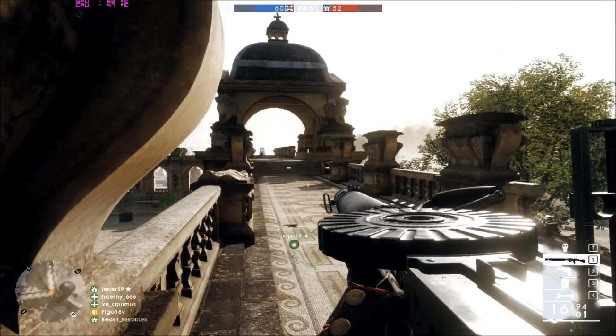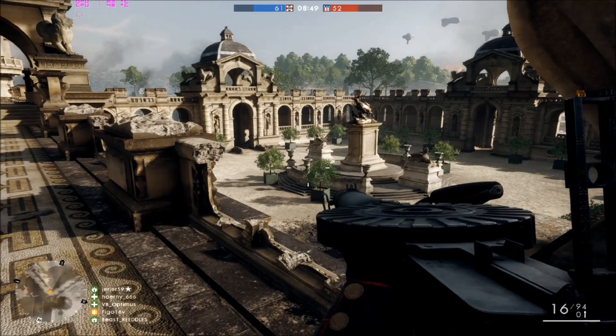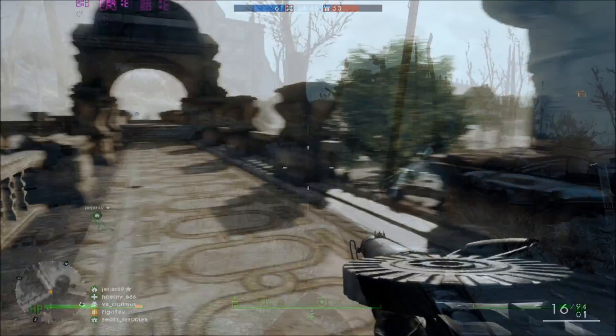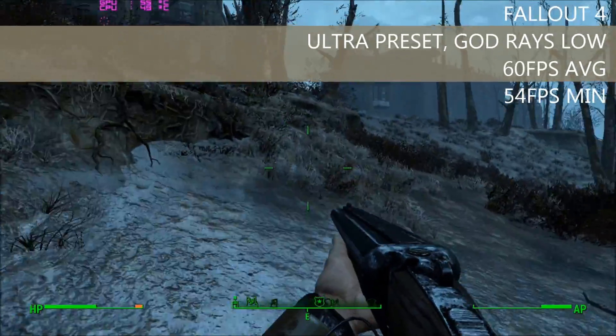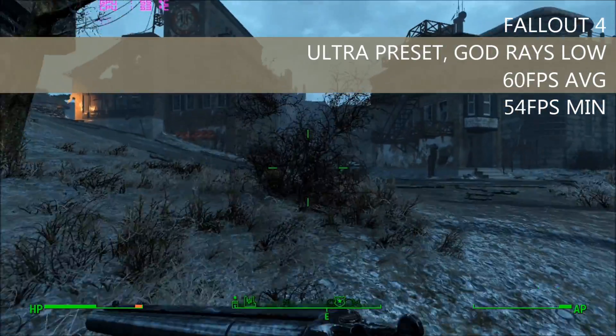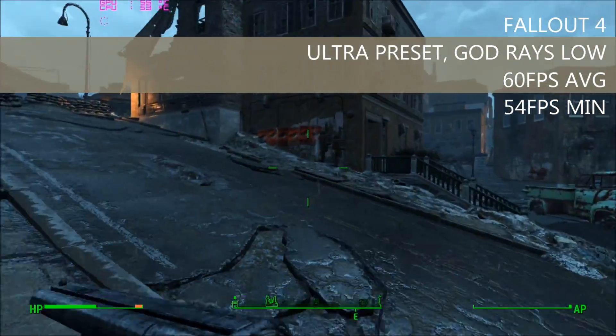The benchmarks we're going to be running on each of these games will be at 1080p and the settings will be indicated in the corner of the video. The first game tested was Fallout 4 — we tested this on the Ultra preset with god rays set to low, and we averaged just above 60fps with a minimum frame rate of 54fps.